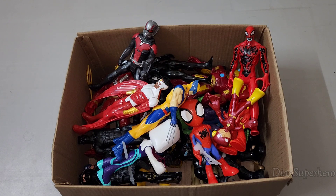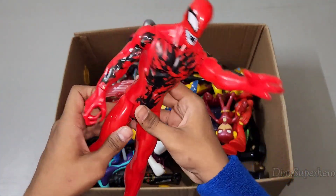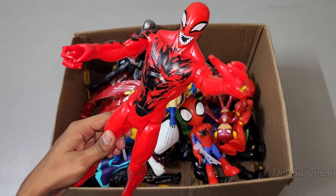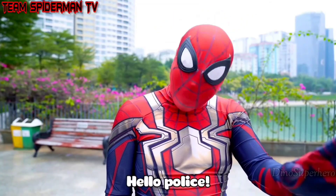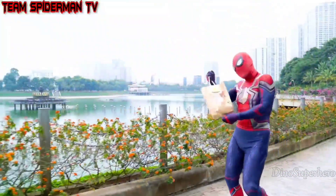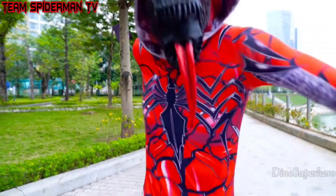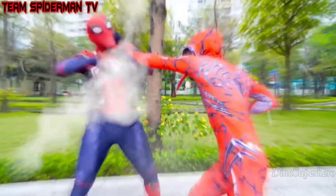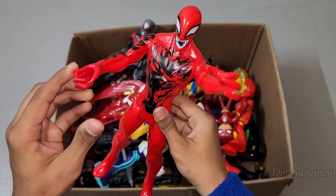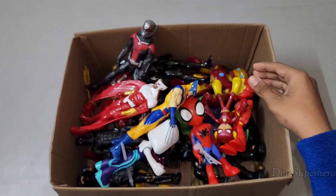Now let's see what to pick next — oh wow guys, look at the red color, looking so scary. He is the red theme yard, the brother of Phantom — Carnage! Wow guys, Carnage is really cool and scary. Look at the sharp claws guys — wow, so scary!